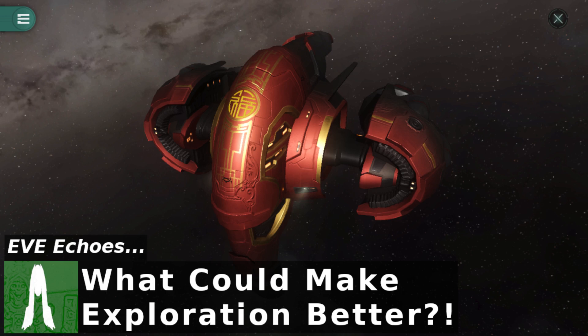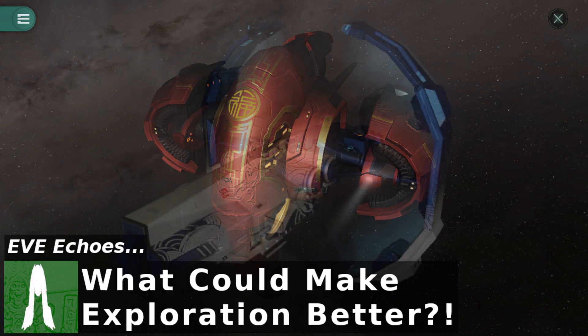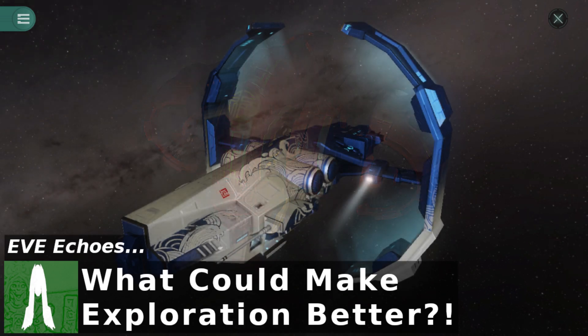Going back to EVE Online, gas mining has its own level of risk — the gas has a chance of exploding and causing damage. In Eve Echoes, that risk could be flying around unfamiliar systems and risking your mining ships getting destroyed in transit by pirates, because you're not going station to belt — you're going from station through multiple stargates to the gas anomaly and then finding your way back to the nearest station. Every time you jump through a stargate there's a risk somebody grabs you. Gas mining is meant to be a bit more risky, so why not make that the risk element?